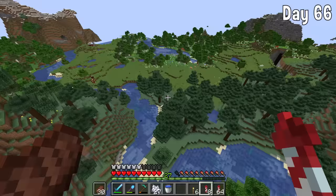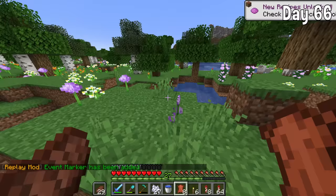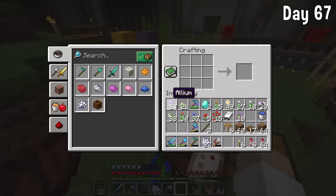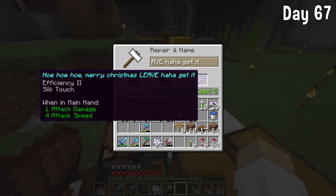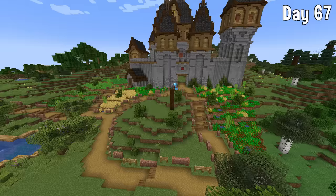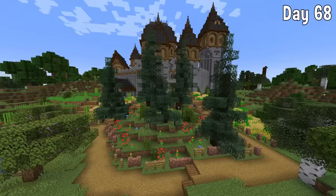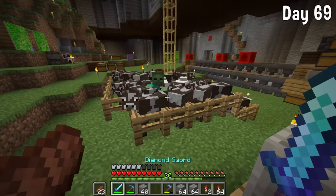I found a flower forest, then instantly got distracted by some horses and went on a little killing rampage. After that little distraction, I gathered a load of flowers. Back home, I made a diamond hoe and enchanted it — only got Efficiency 2, but I added the Silk Touch book to it and called it 'Ho Ho Ho Merry Christmas Leaves.' I added some custom spruce trees into the central section and placed all the flowers too.